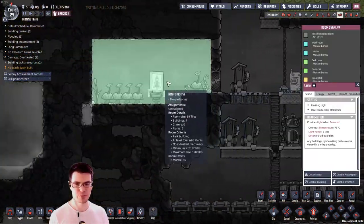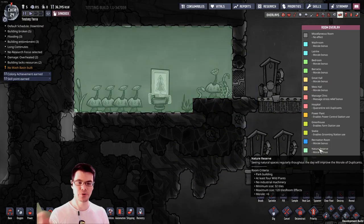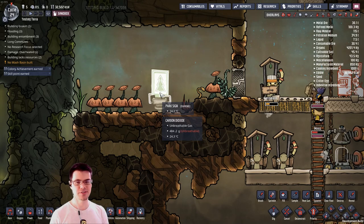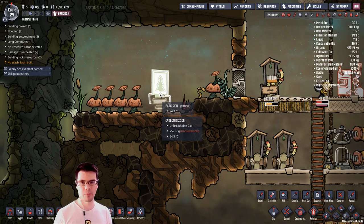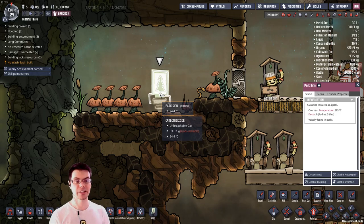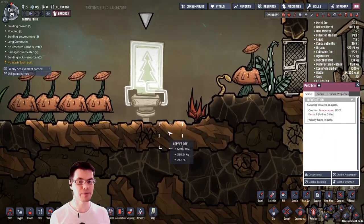Speaking of new rooms, there's a new one called the nature reserve. That gives a plus morale of six, which is actually fantastic. The smaller version is a park, which has a morale boost of three. For those of us that like to preserve our biomes and not necessarily dig up the entire map, we now have a way to preserve that and get a bonus for it using the new piece of equipment, the park sign.